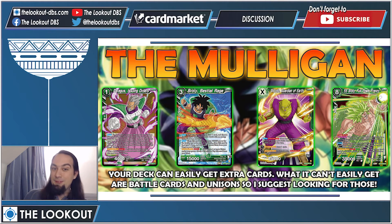For the mulligan: I've played some tests and I think the best mulligan is to hard mulligan for Paragus first, then look for the rest. You won't have an issue grabbing extra cards from the deck — that's not a problem. The real problem is drawing into anything that isn't an extra card. So look for Paragus and then grab your boss monster and other cards you can't easily draw for. All the extra cards you need will come from your leader anyway.